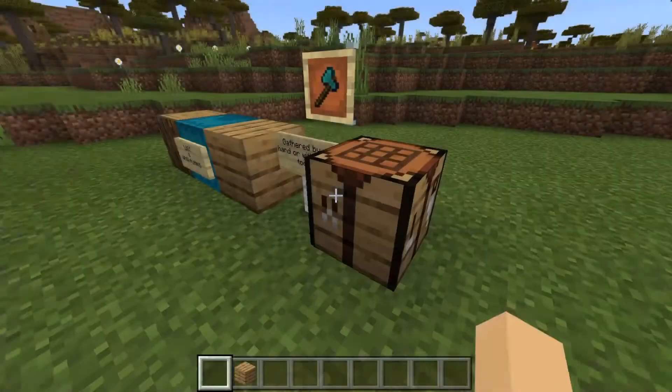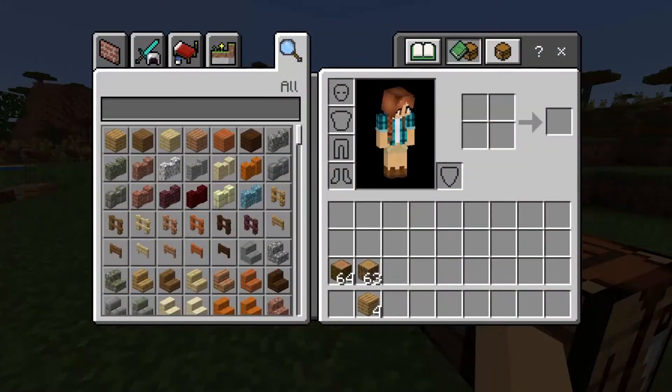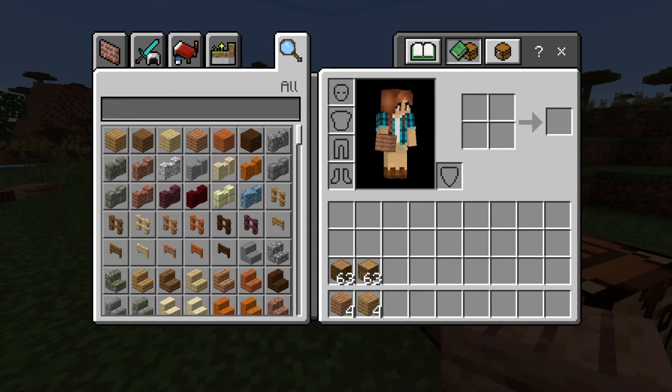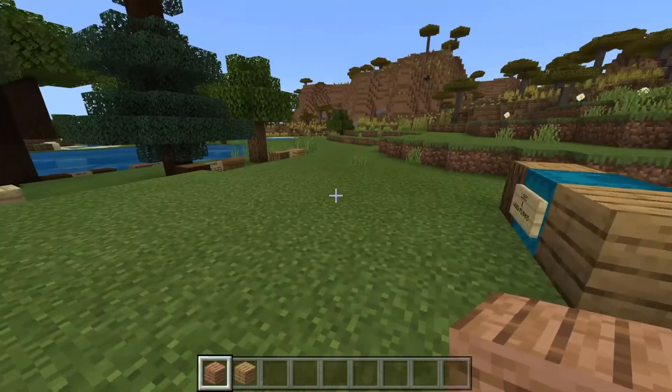But you do not have to use a crafting table. You can go into your inventory and where these squares are, you can place one of these jungle logs right there, and we get four jungle wood planks. It's just that easy.